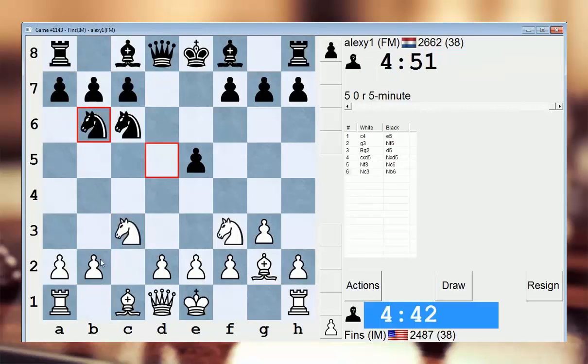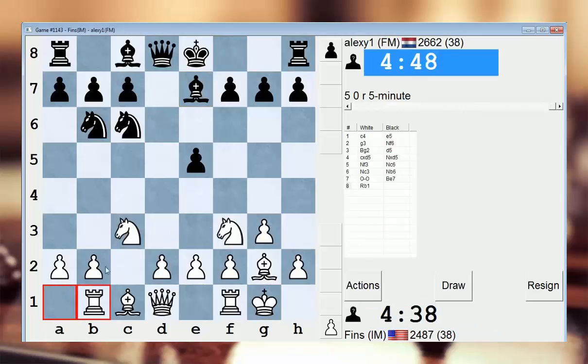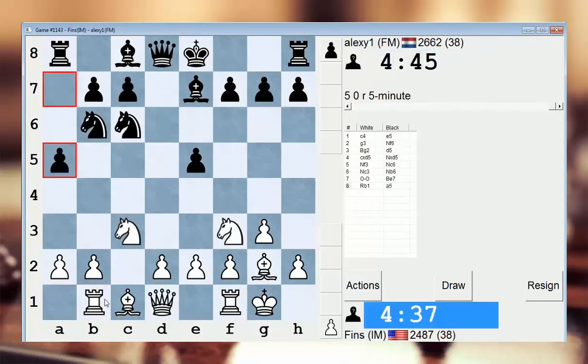Okay, I'll just go knight c3. So this is like the reverse dragon. I'm going to play rook b1. This is a dynamic move — the idea is to go b4. So he prevents that.